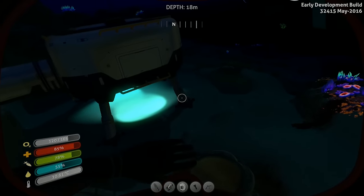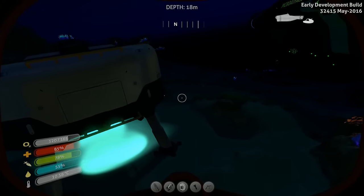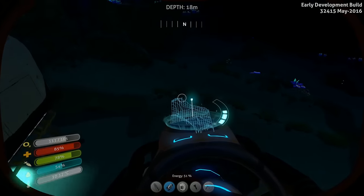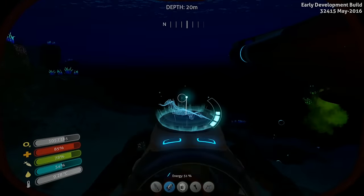Now we can scan the scanner room fragments, which we weren't able to do before. I'm going to head over to that wreck so we can find some scanner room fragments and then build this bad boy. Let's go!